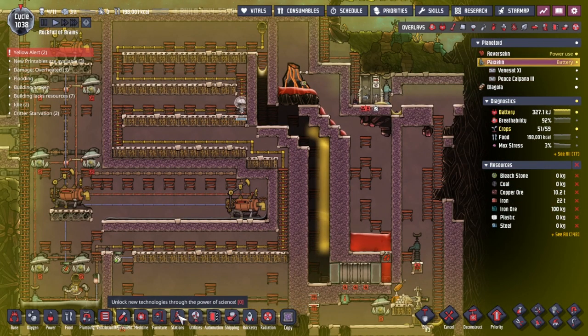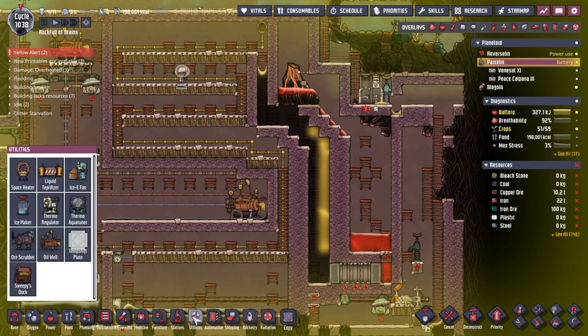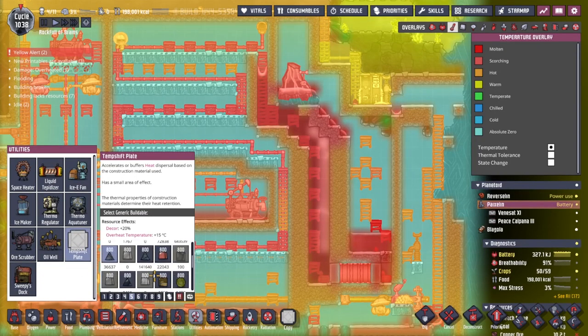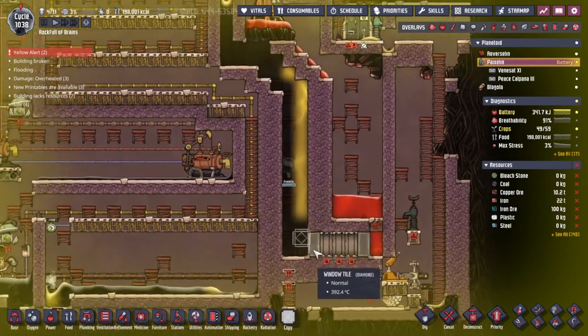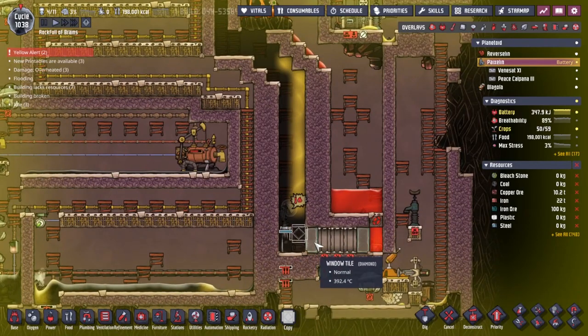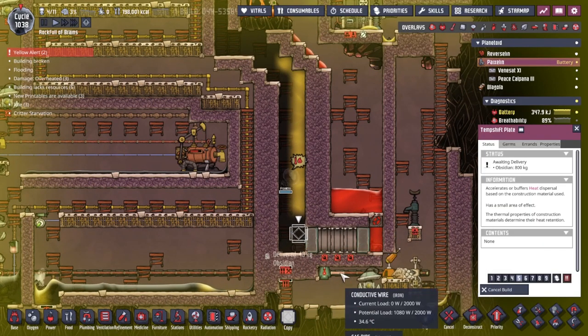I'm going to try something. Is it utilities? Temperature shift plate — do we have something high temperature here? We still have some obsidian. I'm just going to dump this right here, this very spot. Hopefully this will help even the temperature out without shocking the system so much, because I really don't want to drop any more liquids anywhere.